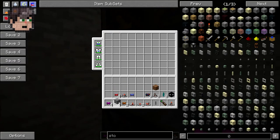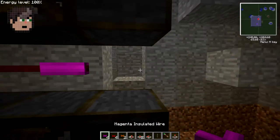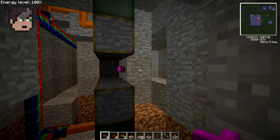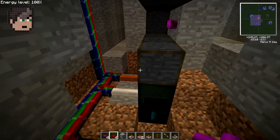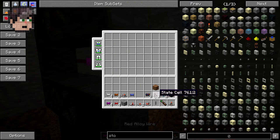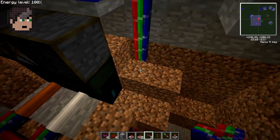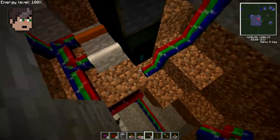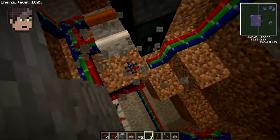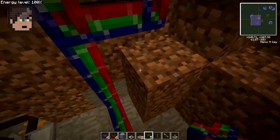So I need red alloy wire, magenta, and then I need to collect this signal on some bundled cable, which is here. I'll run this down like so. I don't like that at all so I'm going to run it this way, like that.